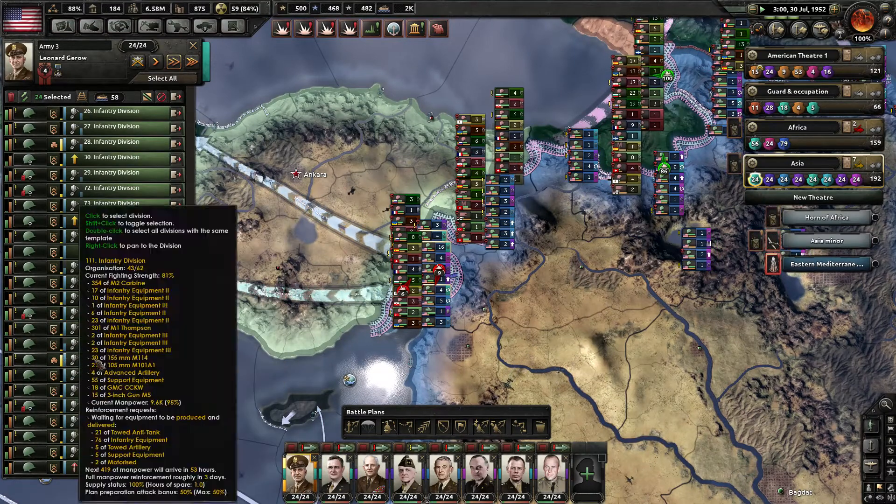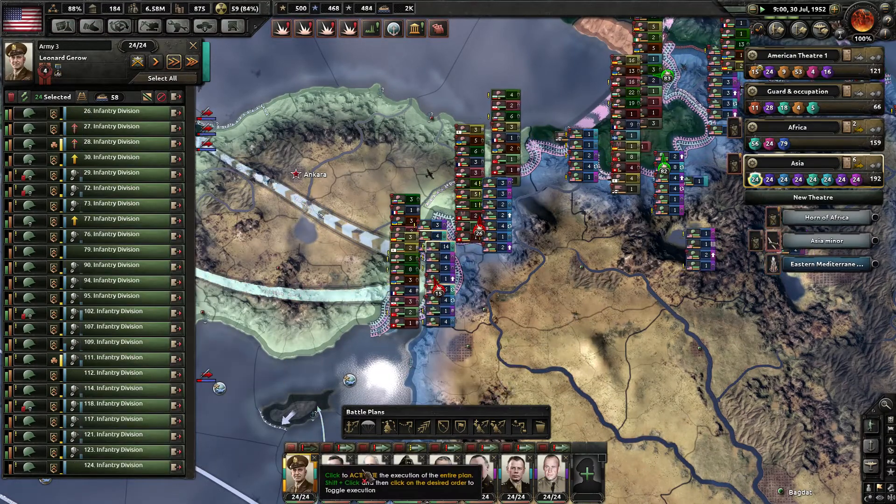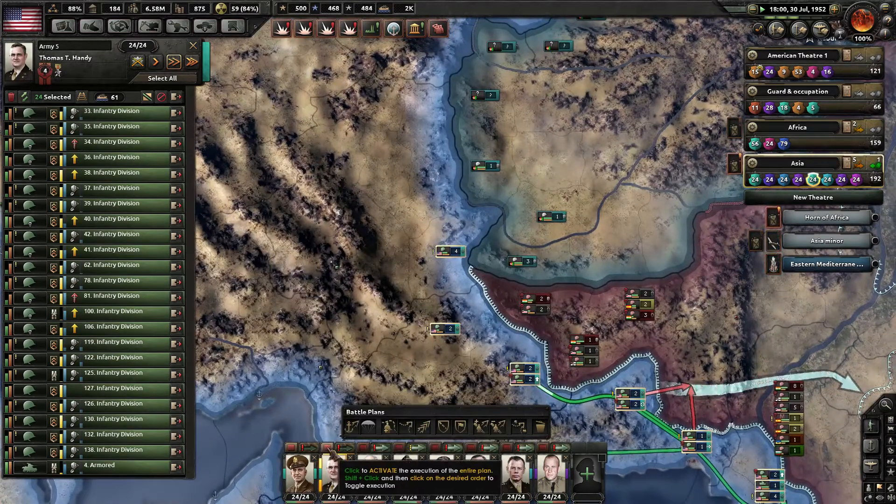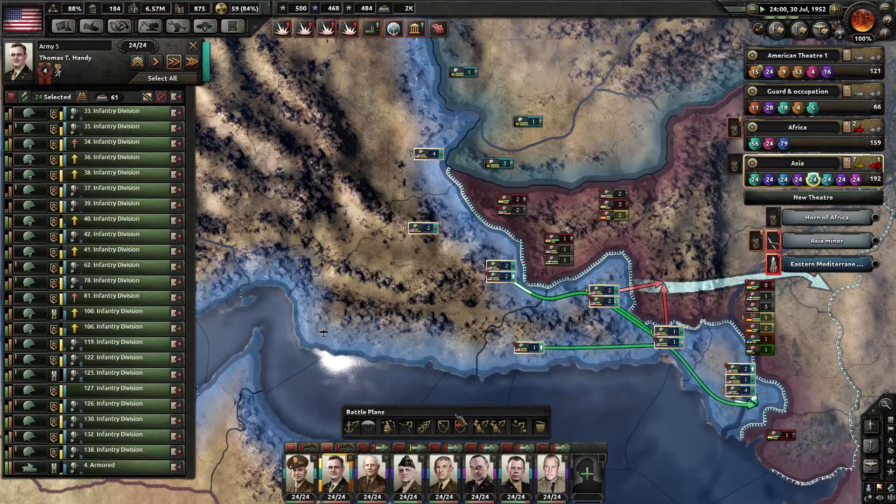We worked him down to a green unit — alright, take a break. You take a break as well. Pushing in, but not in the mountains.